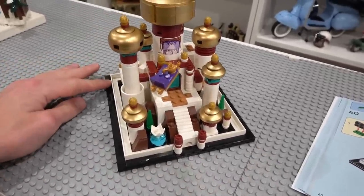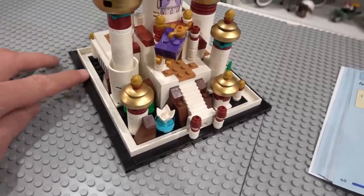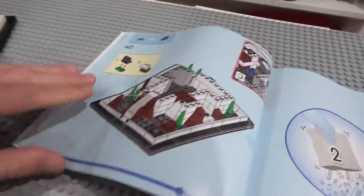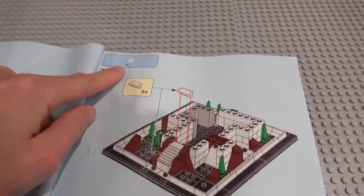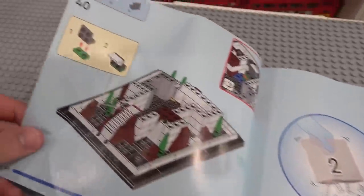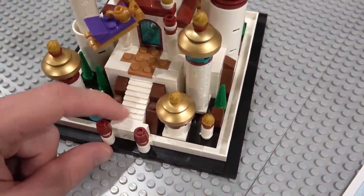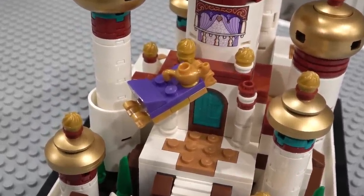Here's Agrabah built — it's a somewhat strange dimension, 20 studs by 18 studs. It's got the black tile border and modified plates going around the whole thing, framing and containing it. I really like this staircase — that's probably my favorite building technique in this build. Those stair pieces are actually just loosely stacked, and then you lock them in place with a bracket so they can move a little bit and make a neat sound when you rub your finger on them.